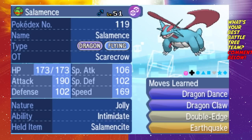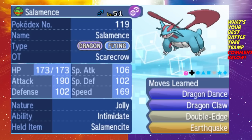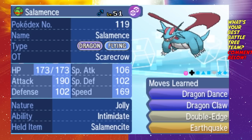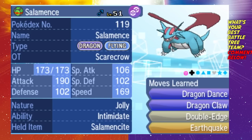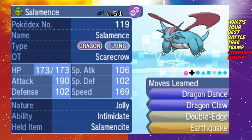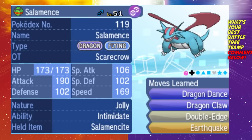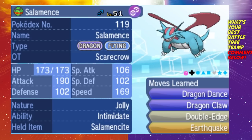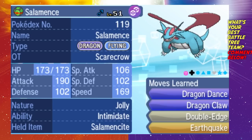It's the Pokemon that I lead with — I start with it in the front and it's holding the Salamencite, so obviously it's going to Mega Evolve. It's a Jolly nature. I am running perfect IVs and maximum EVs on all of them, so if you're able to do that for your Pokemon it's going to help you immensely. I highly recommend leading with Mega Salamence because most of the time the first turn I just Mega Evolve and click Double Edge.